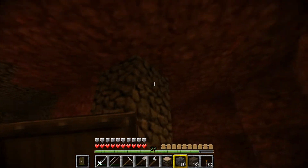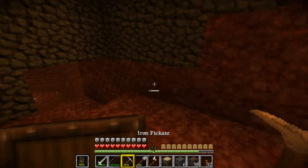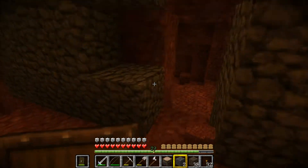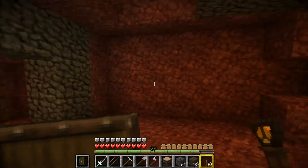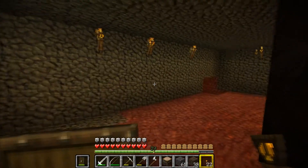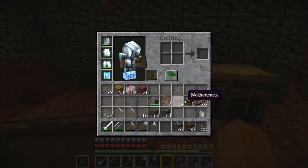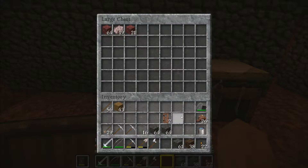We'll put a door here in case I piss off zombie pigmen — we can have a door there. Let's set this up like this, and put that there. Let's get some lights in here. Now let's get a crafting table placed, and this placed. Dump some stuff in there. Keep this on me — or should we keep the flint in the chest? Yeah, we'll keep the flint in the chest.